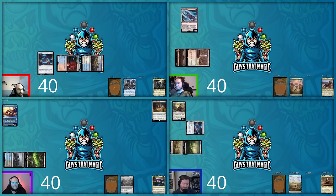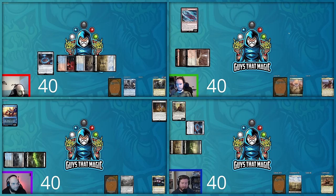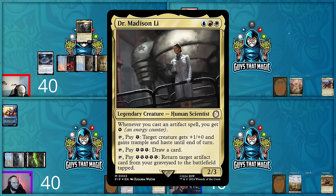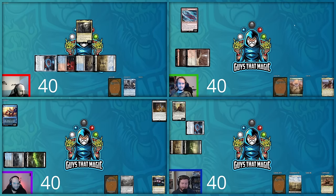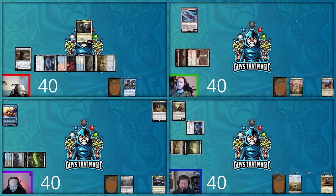Turn three for David — he plays a Plains, then casts his commander Dr. Madison Lee. He taps Sol Ring for two and casts Ever-Flowing Chalice, sinking two mana in for one counter. Upon casting the artifact, Dr. Madison Lee triggers, making one energy. He passes with an energy token in play.